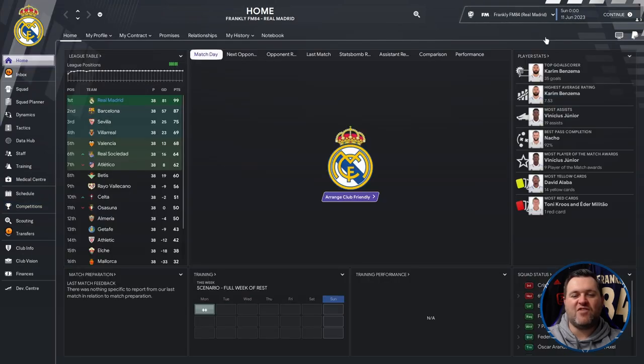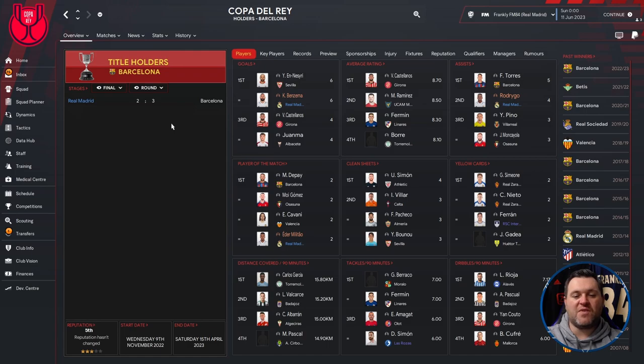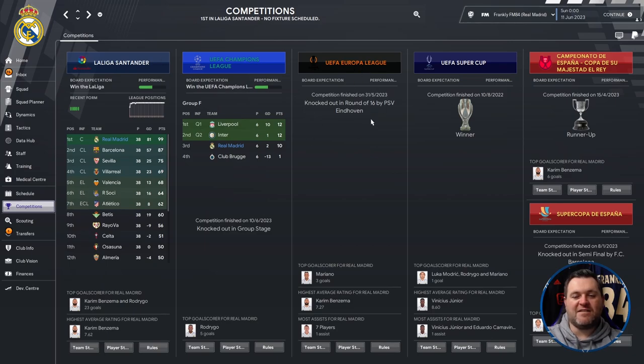Paris Saint-Germain kicked off the tactic test by winning their league. Moving on to Real Madrid: they won La Liga Santander but were knocked out in the Champions League group stage, then went into the Europa League where they were knocked out in the round of 16 by PSV Eindhoven. They did win the Super Cup, were runners-up in the Copa del Rey — losing to Barcelona 3-2 in the final — and were knocked out in the semi-finals of the Supercopa de España by Barcelona. They beat Frankfurt 3-0 in the Super Cup.